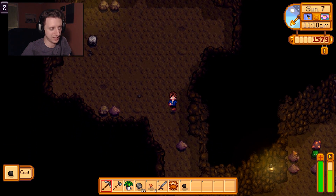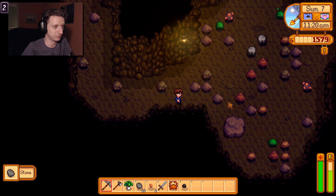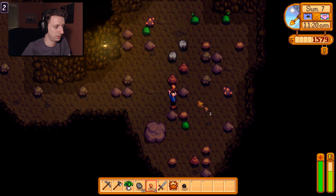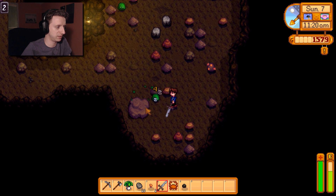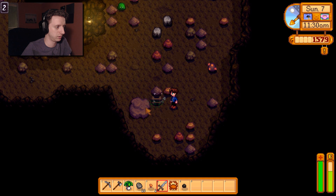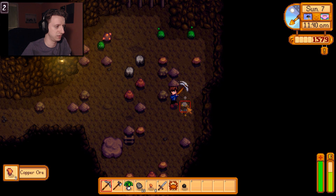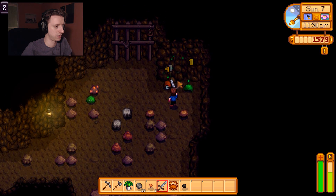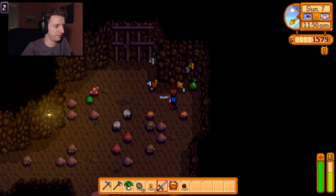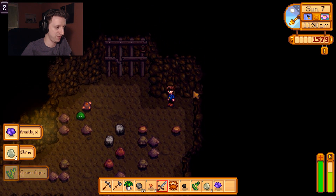Oh, there are little blobby guys over this way. I'm just going to do some exploring. Where are these weird slime things? Is this what I saw in that community center? I'm going to kill these dudes. But instead of reach level five of the mines — do you mean like experience level five, or like the fifth level of the mines? Oh, an amethyst!